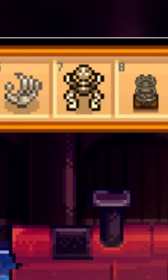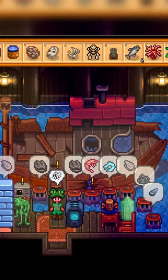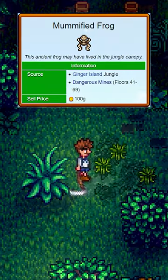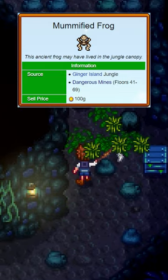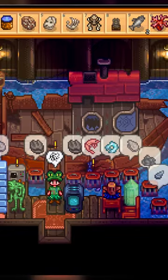It's that the player has the mummified frog in their inventory despite the boat not being fixed. The mummified frog is only obtainable from scything weeds on Ginger Island or in the dangerous mines, both of which require access to Ginger Island, meaning the boat would have to be repaired.